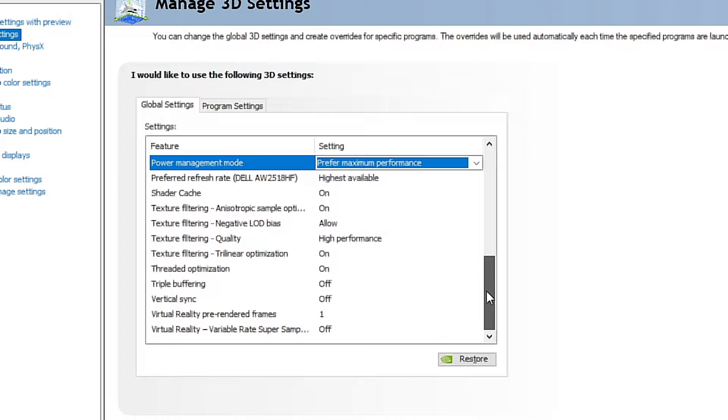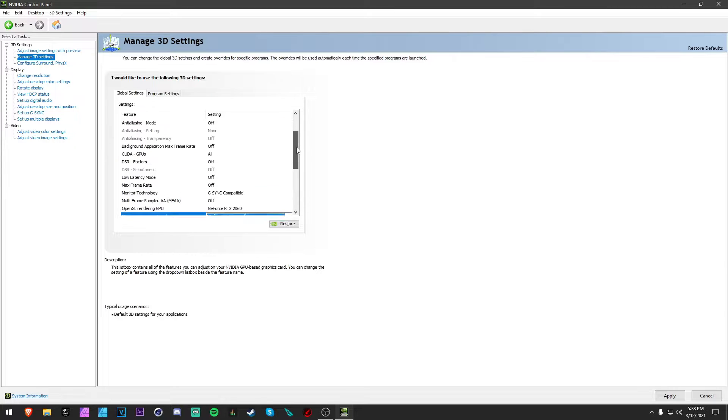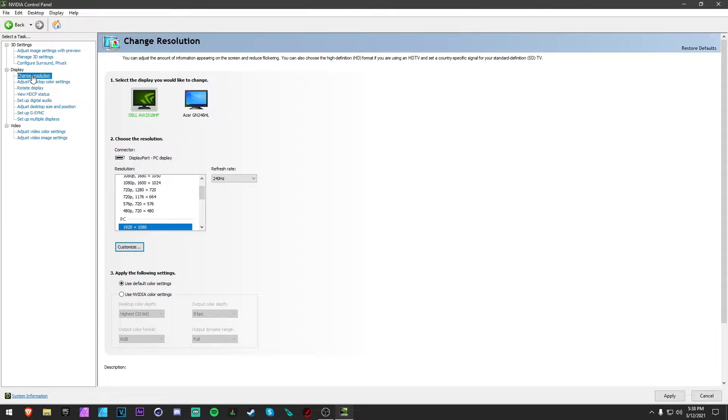Set the refresh rate to Highest Available, turn Shader Cache on, set Texture Filtering to Allow, and set it to High Performance. Then apply the settings.